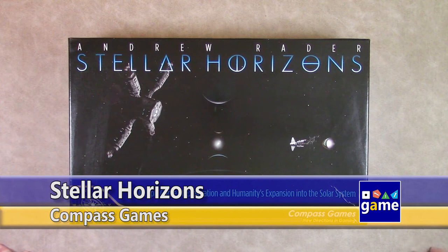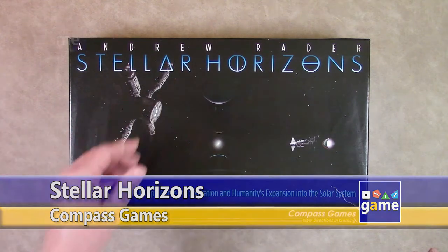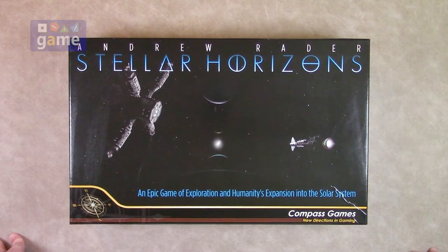Hi, welcome back to Once Upon a Game. I'm Kevin Kitchens, and in this episode I'm going to do a sort of sequel to my unboxing of Stellar Horizons by Andrew Rader from Compass Games. This is going to be kind of a re-boxing, or a showing of how I re-boxed it.